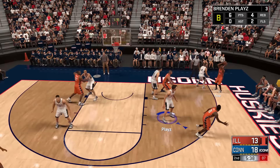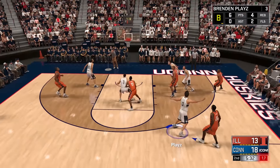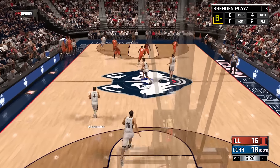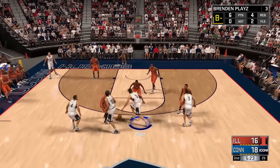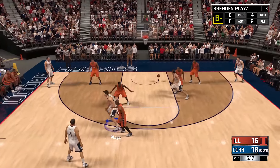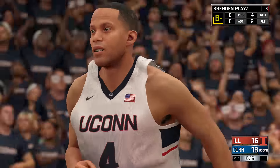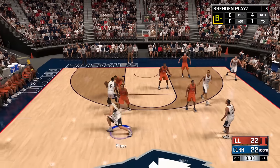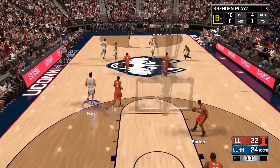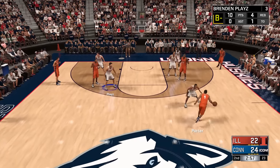We're guarding Campbell now, who passes it away — off to Fresh, Roberts has it now, back to Campbell. He had some space and nailed the three. We've brought him back into the game with a bit of a defensive relapse — we should have been all over that. There's a nice pass — he said last episode he was going to pass the ball to us every single time, but how about pass to us instead of into the crowd? That's a good pass though — an easy dunk. We've got ten points and four rebounds thus far. Pretty good stuff.